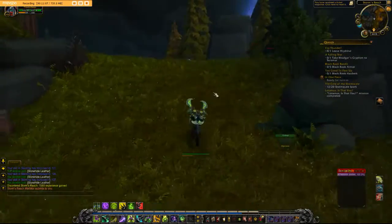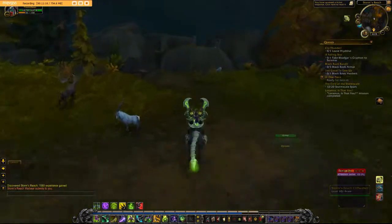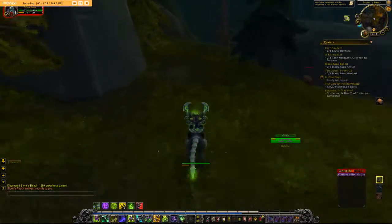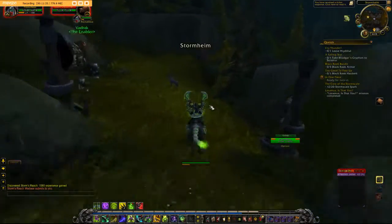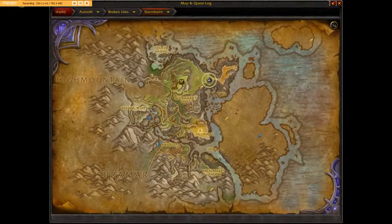There's also a bunch of storm drakes around here that you can farm for their storm scales. It's really not that far from the cove where you find the ravens. I really love leveling in Stormheim — it's got such a unique landscape. The spot we're headed to is just south of the Cove of Nashua, or however you pronounce that.